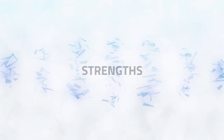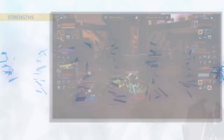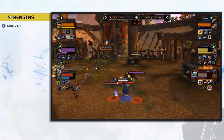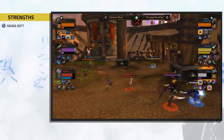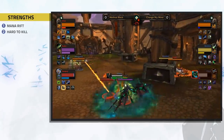Let's take a look at the strengths of this composition. First up is Mana Rift — this ability is the number one reason this composition is so strong right now. It allows you to always have the win condition of out-of-mana-ing the enemy healer.